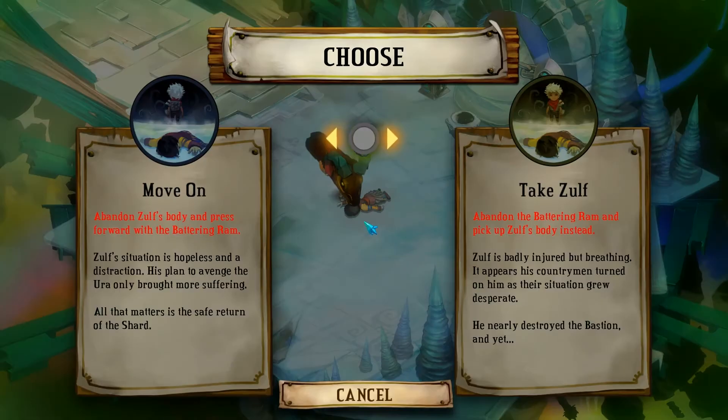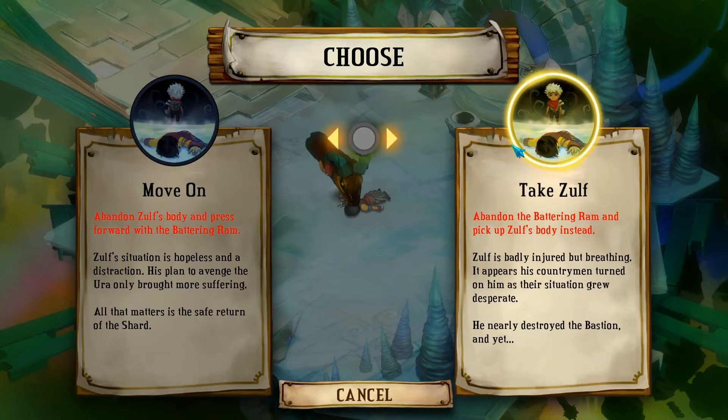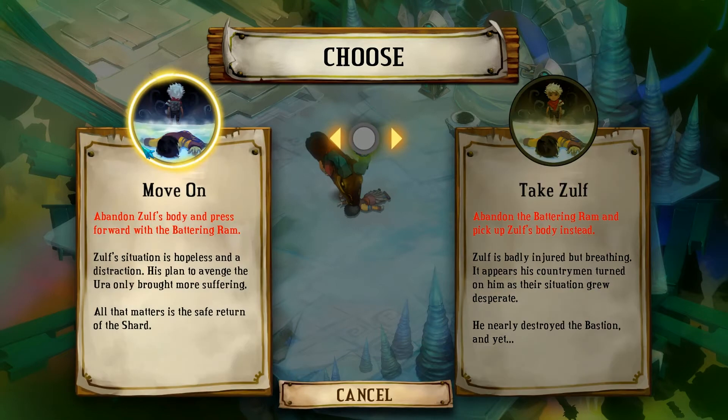Zulf. Emotional decisions. They want me to take Zulf, I know, but I don't want to leave the battering room. Damn it, Zulf, I hate you.